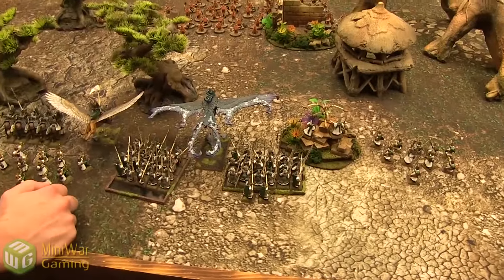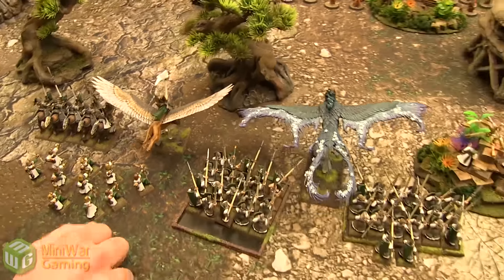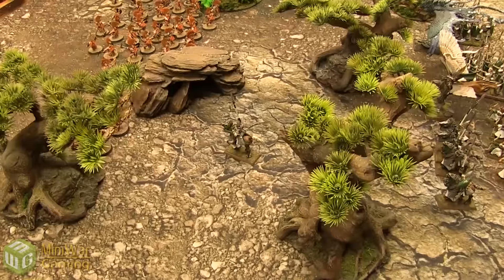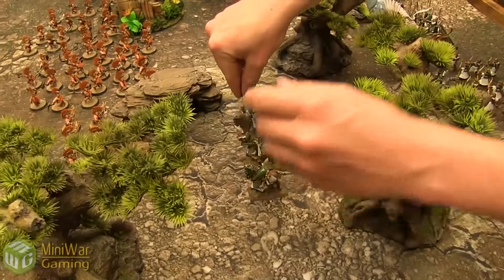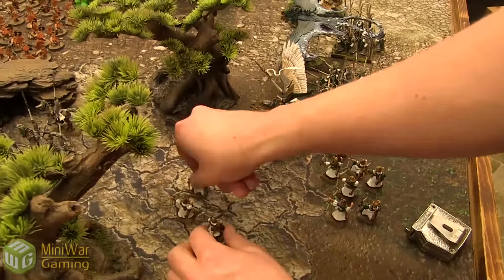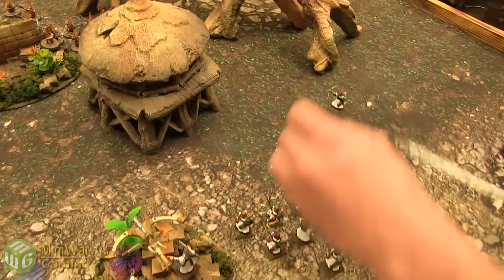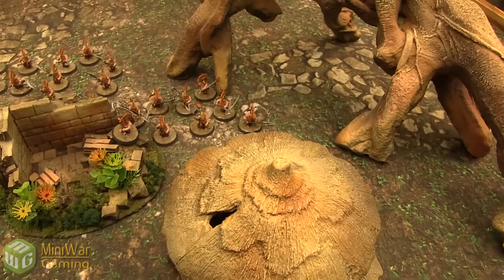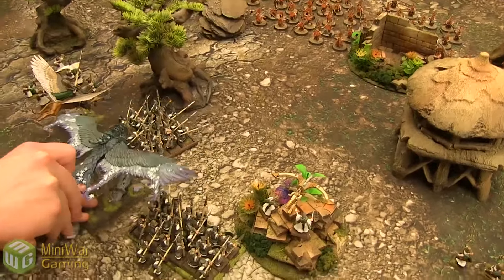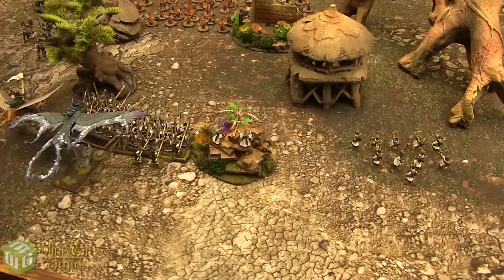High Elves Turn 1. In the Hero phase, Quirk uses the Command Ability Glittering Charge — anything within 16 inches when they charge can reroll the charge distance. Silver Helms move up 12 inches, Archers move up 6. The second Archer unit moves to threaten the Hearthguard Berserkers, and the Spearmen move up 6 inches. The Frostheart Phoenix backs up to make room. Both big blocks of Spearmen advance together.